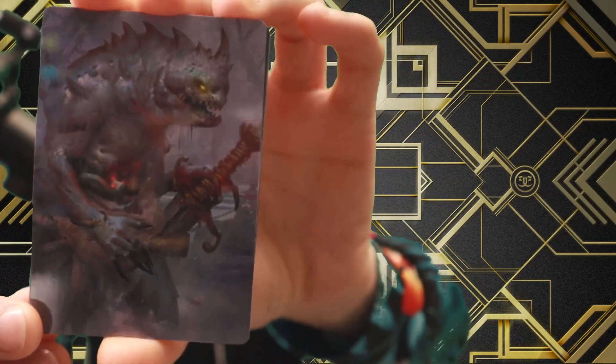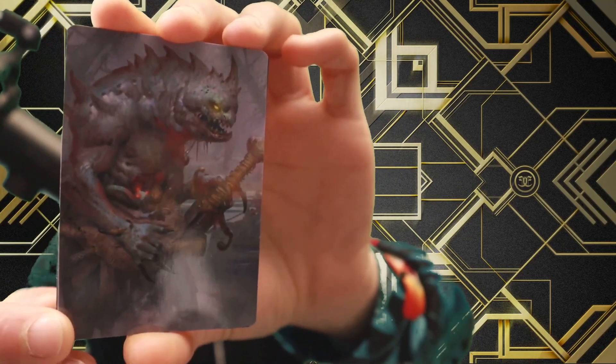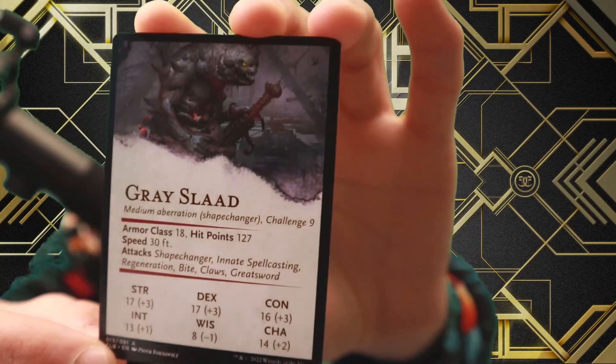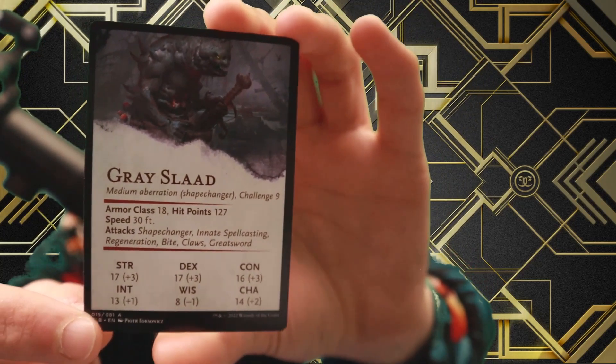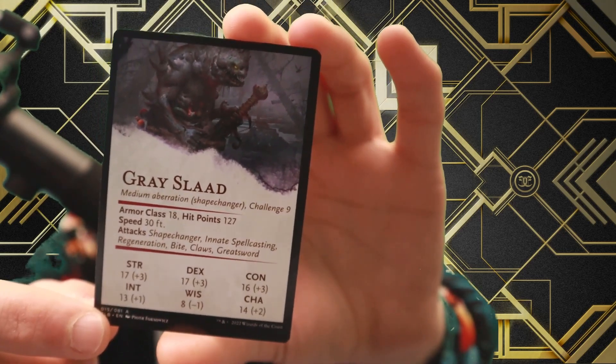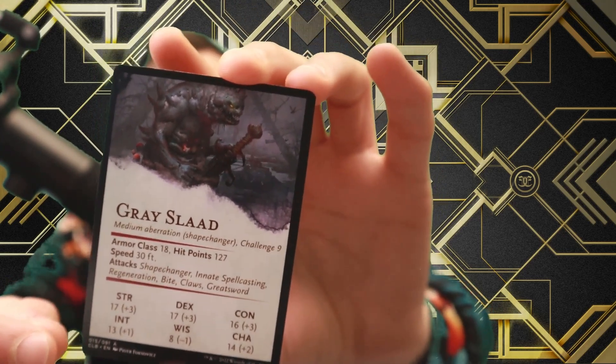Look at this Goofy Goober — this is Mojo Rogue in the morning, if you can believe it. And look at this: on the back side of it, we have DND stats. That is freaking fantastic. We really enjoy that, don't we, chat?